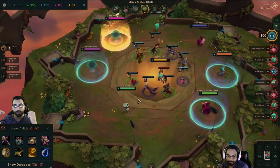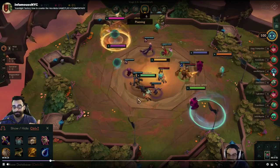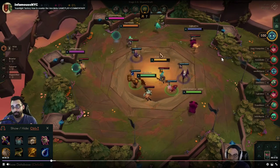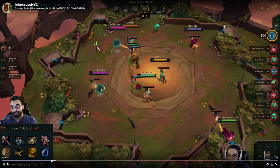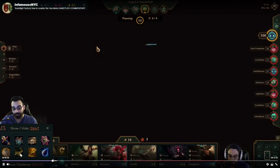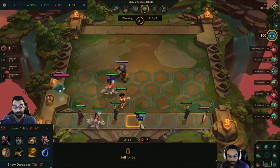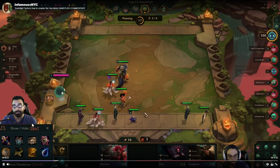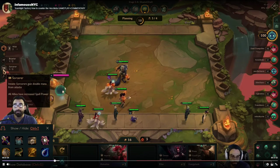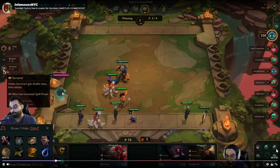You're fighting eight other people, so everyone will have a different comp. Some stack assassins on one side, some stack in the middle, people play differently. Some use cookie-cutter comps from the database — but my advice is go with what works for you. If you follow meta builds, you become very predictable, and in PvP the last thing you want is for your opponent to know exactly what you're building so they can counter you.